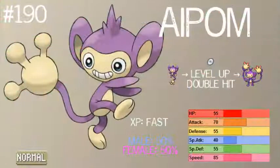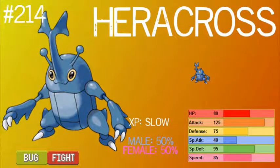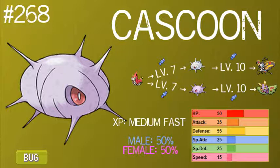First we've got Aipom — pretty okay in attack but average overall. He evolves into an average Pokémon and requires a specific move to evolve, which is kind of annoying. Heracross is a really good Pokémon — excellent attack, great overall, and learns some pretty cool moves. He doesn't evolve though, and he's a bit weaker in the very end, but he's a really cool Pokémon. Cascoon is the other evolution of Wurmple — exactly the same as Silcoon except you evolve it at night. His evolution Dustox is a bit better than Beautifly, but not by much.